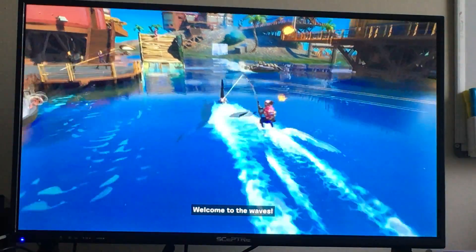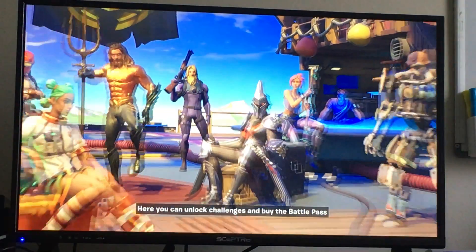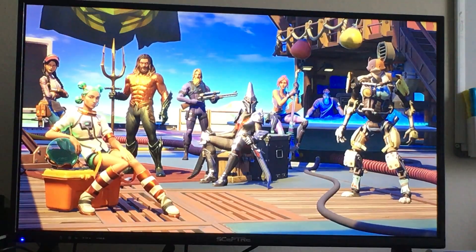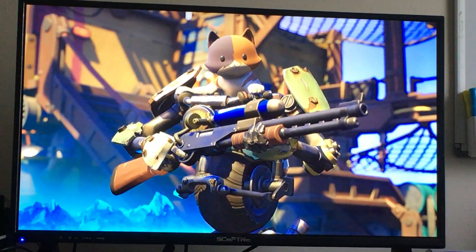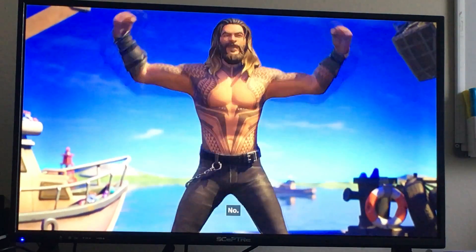Welcome to the waves and to your very own Fortuna - Fortella. You've got a lot of challenges and the Battle Pass to recruit this unsinkable crew of drifters. This little starway is kept. They go up so fast. I invited Aquaman, he said yes. So I said, can you wear a shirt? He said no.